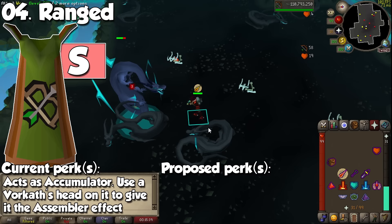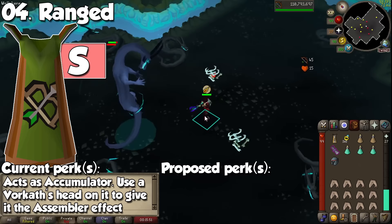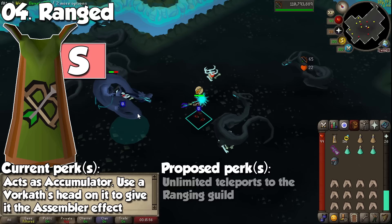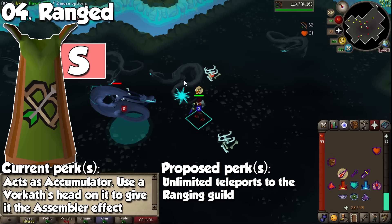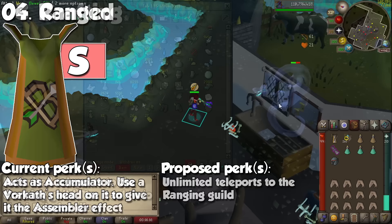In the last category we have 4 capes you should always keep in the bank and use whenever training their respective skill. We start with Ranged — if you attach a Vorkath's head to it, it's going to act as an Ava's Assembler. The only difference is that you keep the stats of the skill cape and not the offensive stats of the assembler. You only lose about one max hit, and the prayer bonus from the skill cape is more useful in a lot of places like Hydra and the Godwars dungeon. With a new best-in-slot ranged cape coming with the release of Varlamore, we will just have to wait and see how the ranged cape could be buffed.